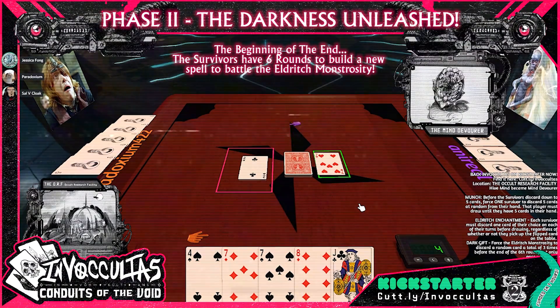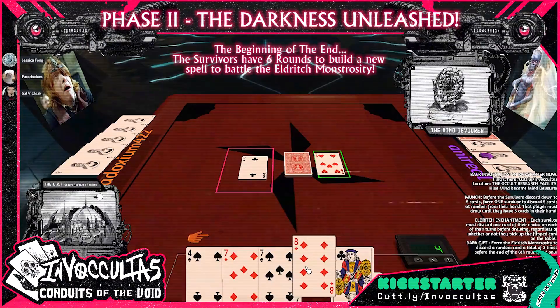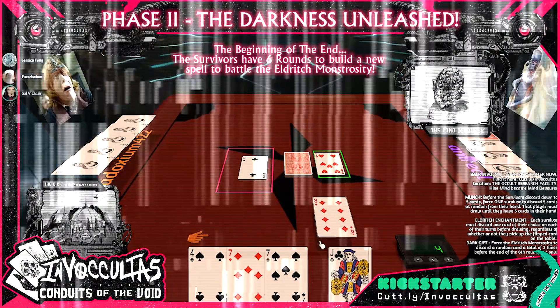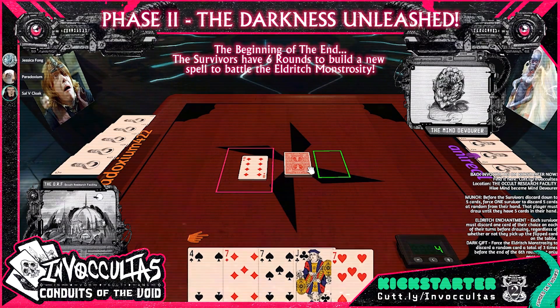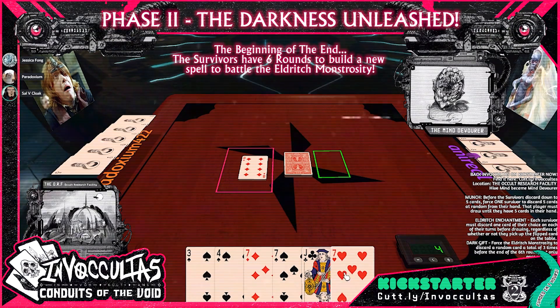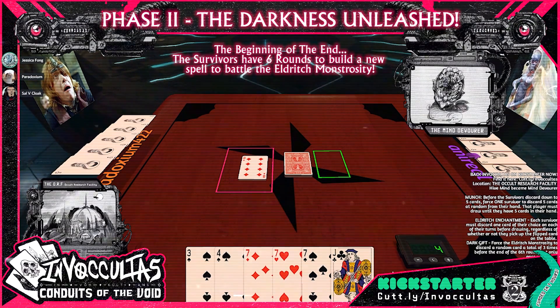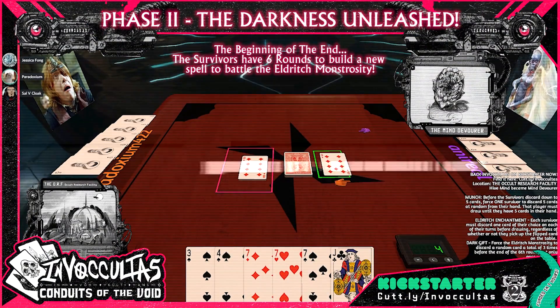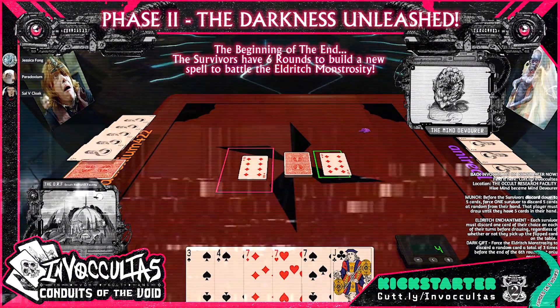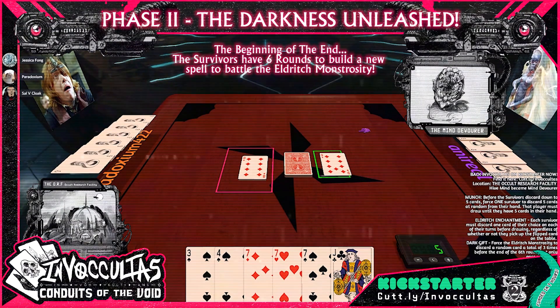I'll take it and draw a card. Oh my God, this is trash. Nine of diamonds. Oh no. This is now round five. We have one of three uses remaining on our ability, by the way. Keep a close eye on those cards.